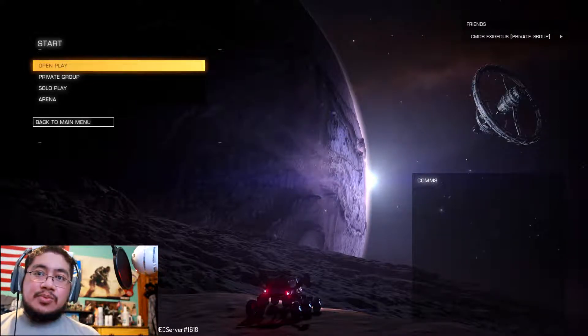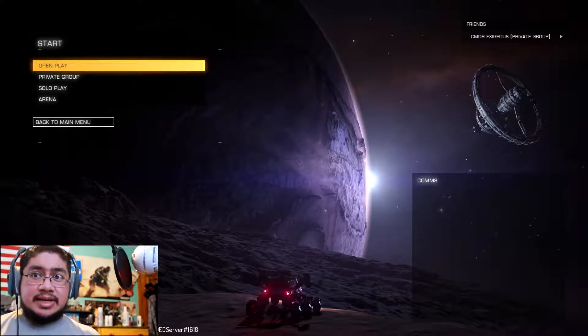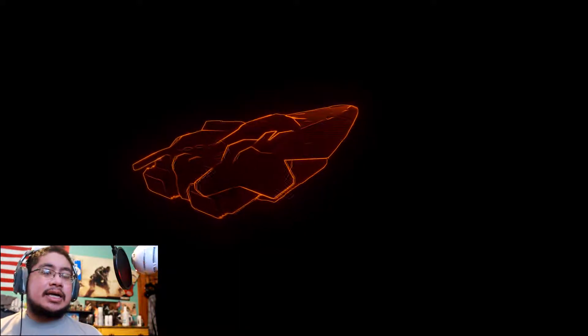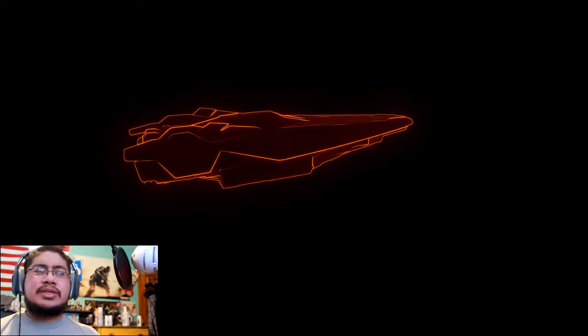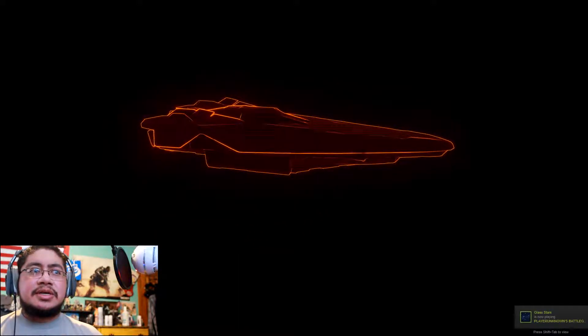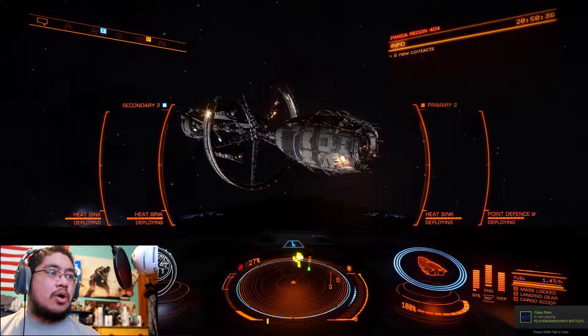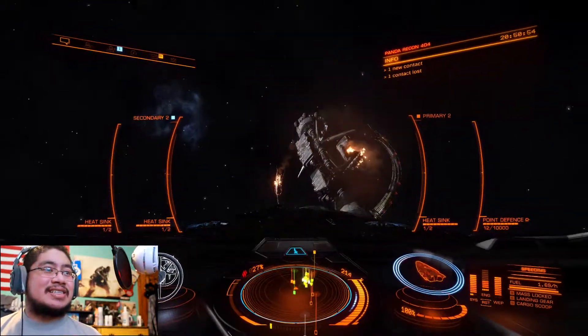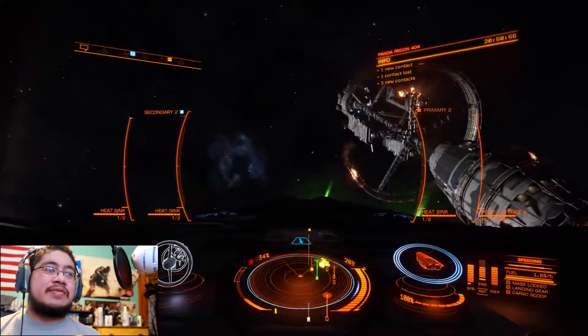Right now we've got to evacuate Oracle Station. Oracle Station ain't doing too good — shit got fucked up quick. The Thargoids are attacking stations now. There are three stations I believe that are confirmed to be heavily damaged, but Oracle looks like to be the home base of it. So let's go investigate this a bit more before I start evacuating people.